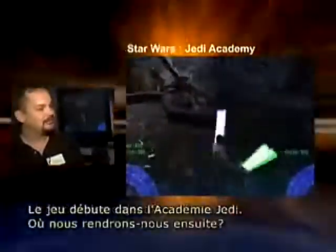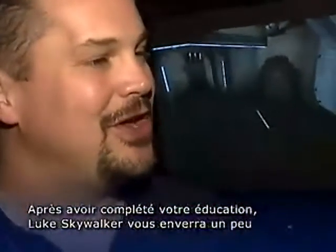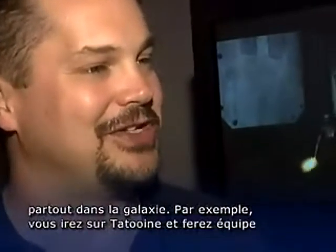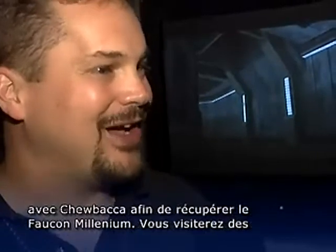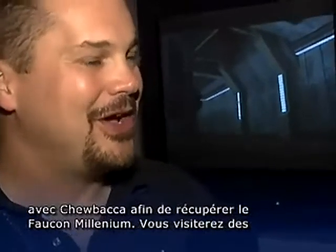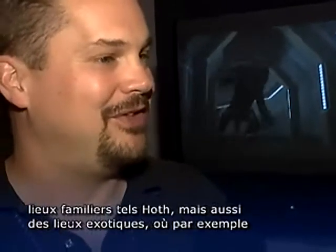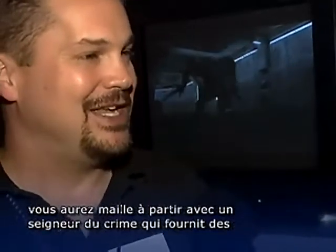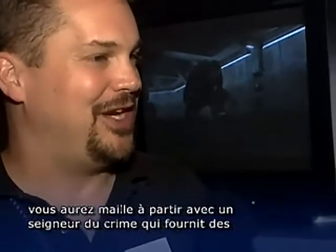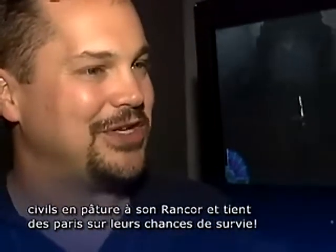The game starts in the Jedi Knight Academy, but after that, where do we go? It's very interesting, because after you get the basic training, Luke says to you, okay, there's a lot of things happening in the galaxy. Sometimes you're going to Tatooine trying to find out information, and you meet up with Chewbacca and get to fight in the hangar right alongside the Falcon. Sometimes you're going to places like Hoth to see what's happening there. There's another location where a crime lord is gathering up civilians and feeding them to his Rancor, allowing people to bet on it, and you go there to stop him and rescue the people.